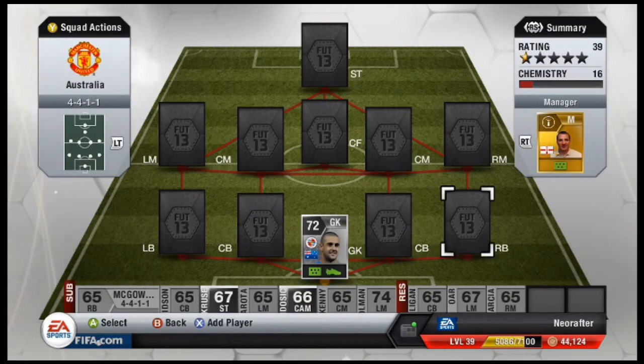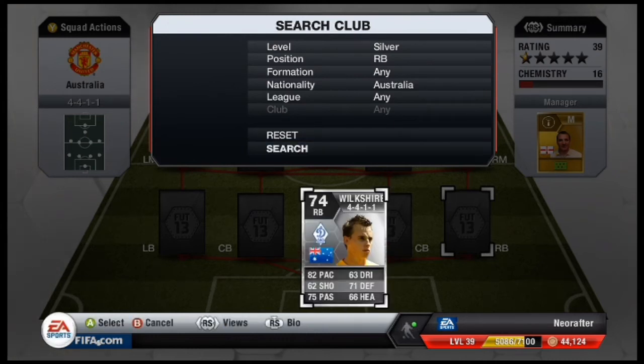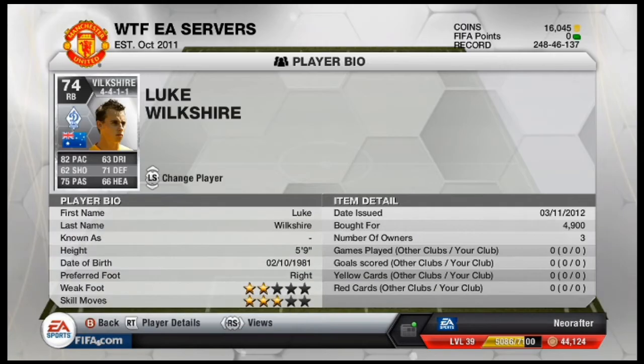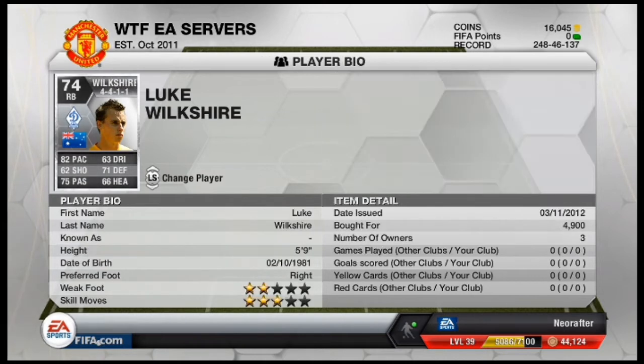Over in the right back position I went with Luke Wilkshire. He plays for Dynamo Moskva in the Russian League. Now he was just under 5k, making him the most expensive player in this squad. He's also probably the best player in the squad — looking at his pace there for a silver right back is quite good.